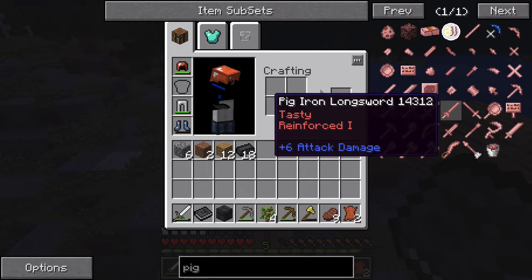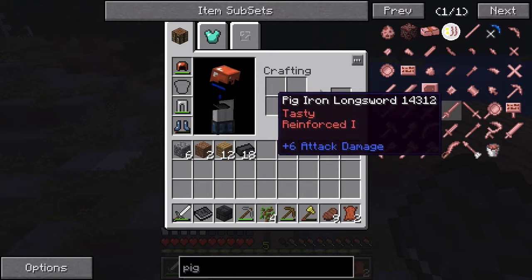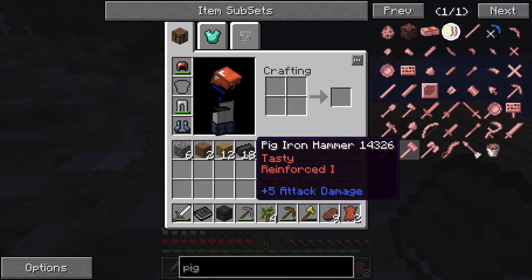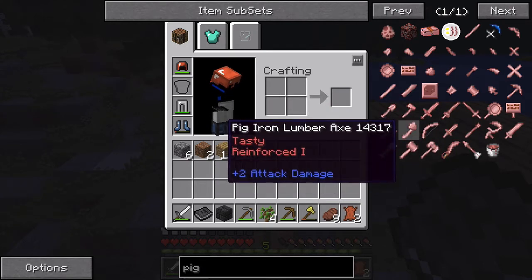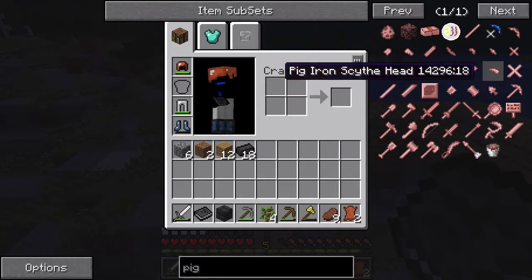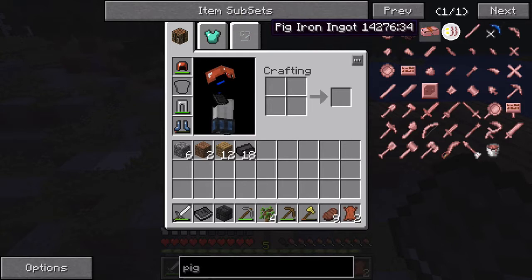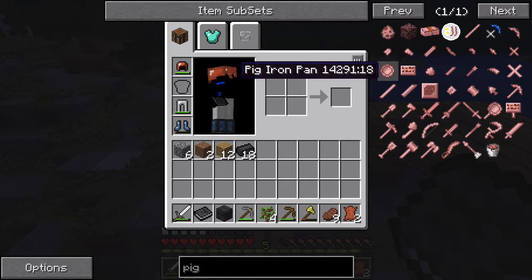The 'Reinforced' trait is not really an enchantment per se, but it's on everything made by Tinker's Construct. And there's another pig iron item — so that's how you get it. That's really interesting and hilarious all at the same time.